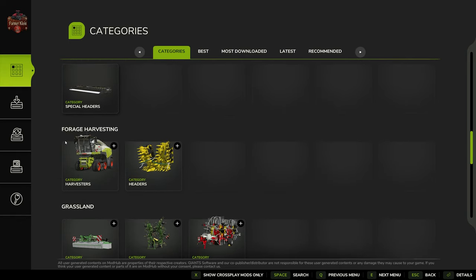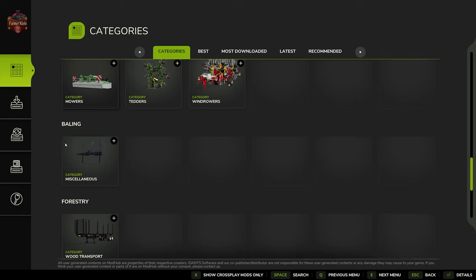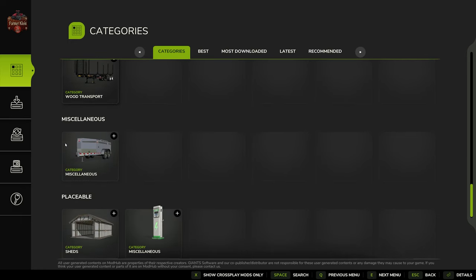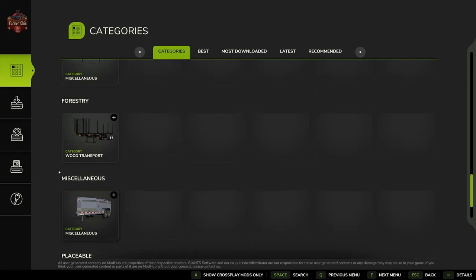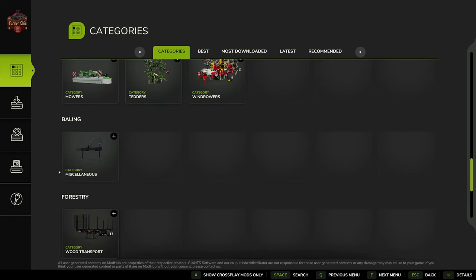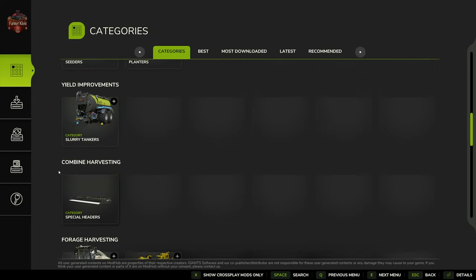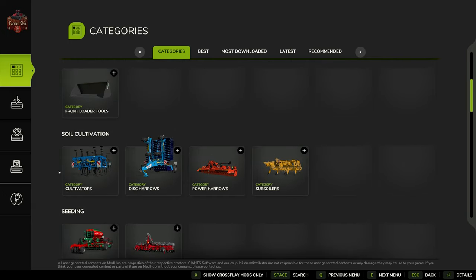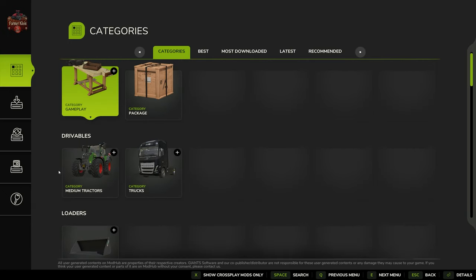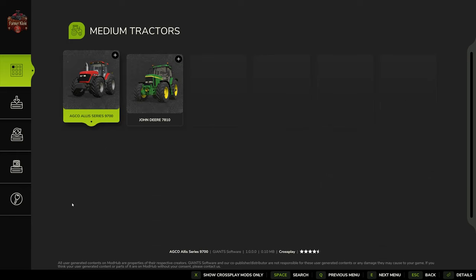As the game continues to progress in its lifespan, the mod count will grow. For reference, the official Giants Mod Hub for Farming Simulator 22 had over 7,252 mods published over its lifespan. As far as console mods, 5,674 of those were also released for all platforms, meaning they were available for both PC and console players alike.